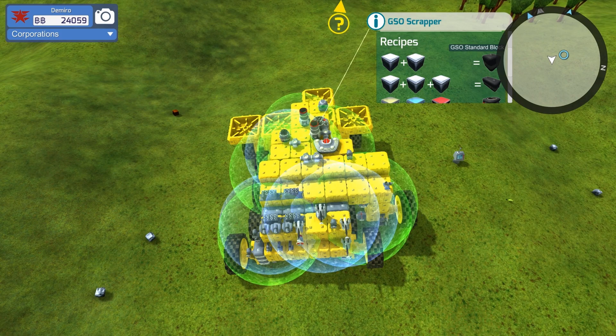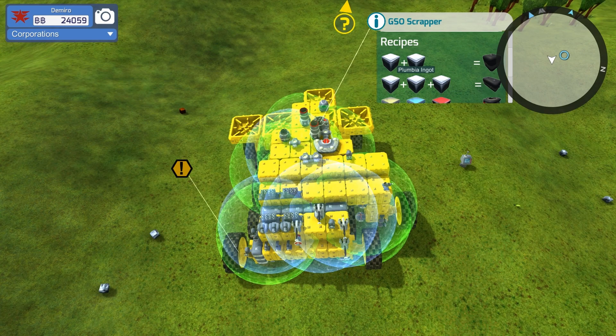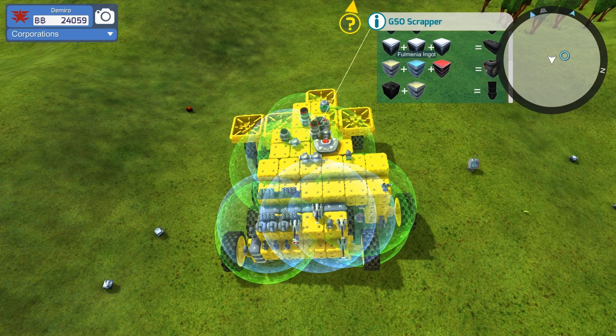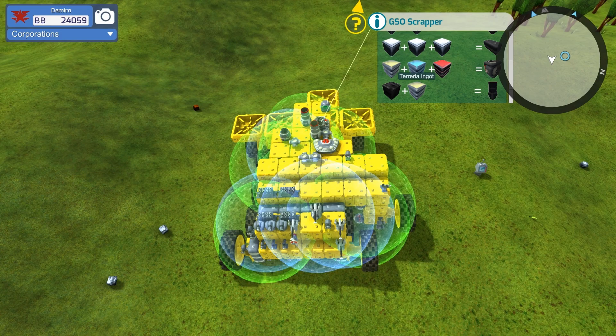You can see the recipe for just the regular GSO block - just these right here. Three of these will make the longer ones; you'd need a refinery that does three pieces at once to make that. I have some more advanced ones too, like the GSO small generator. Some of these are refined blocks, and then like this one, refined combined with a not-refined block. So you've got to keep that in mind when crafting.